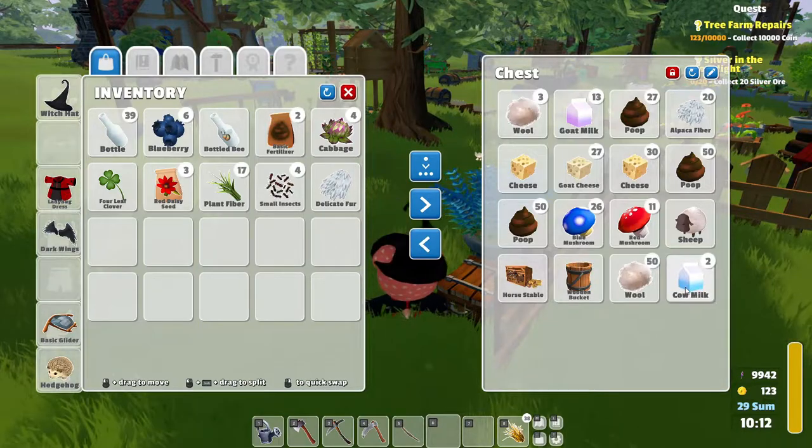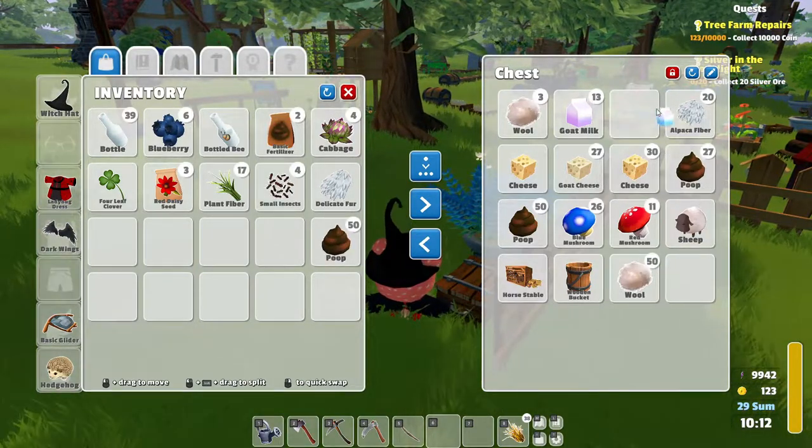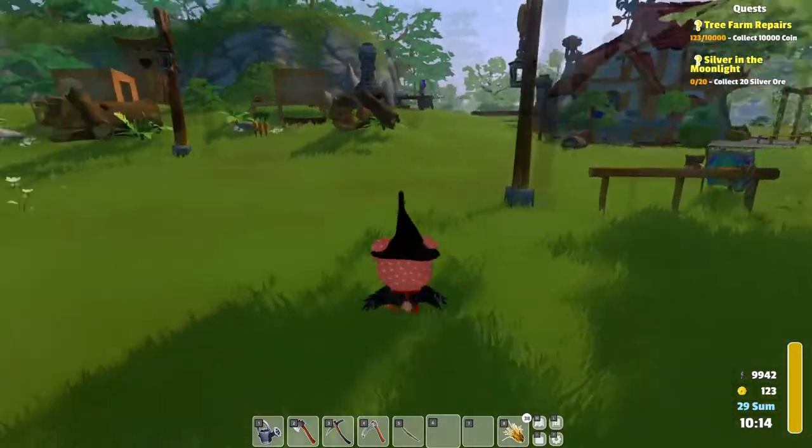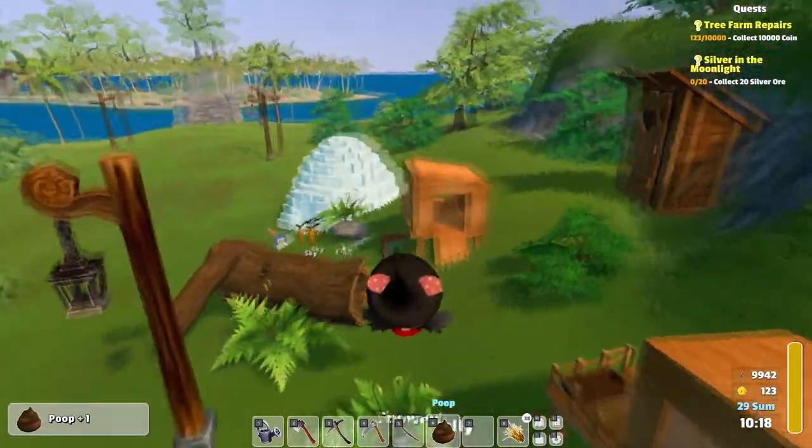Why do I only have so little milk? I guess I put it off somewhere. Maybe. We have been making cheese, but I think maybe I dropped off the milk because we used it for something — crafting.